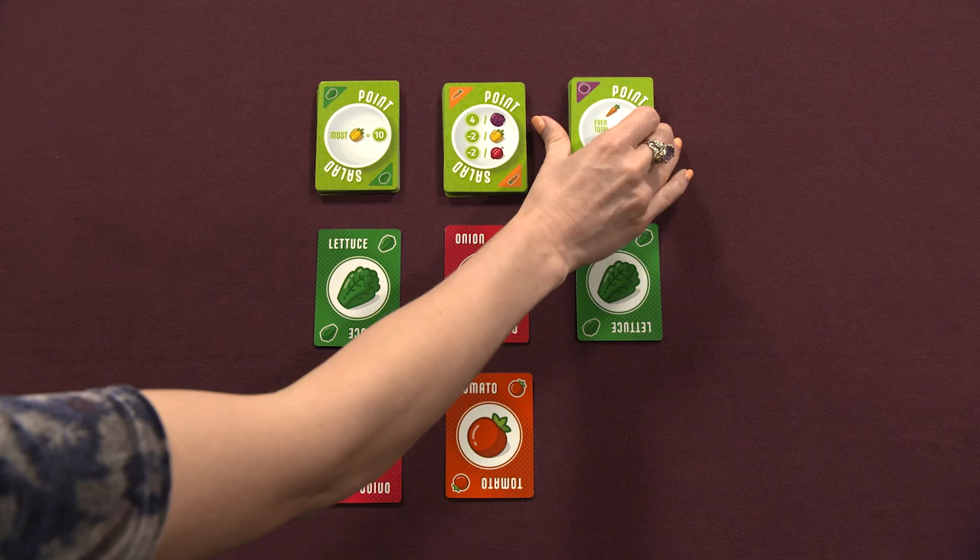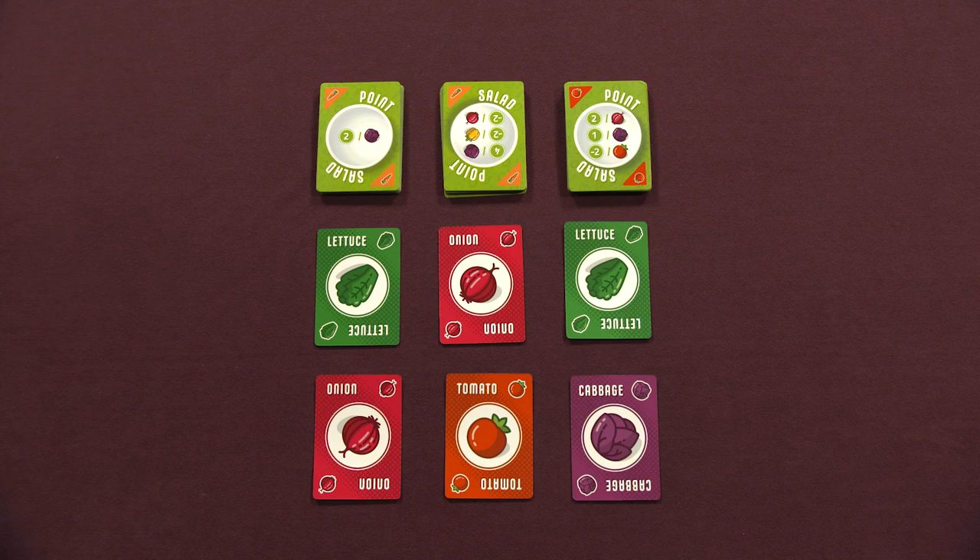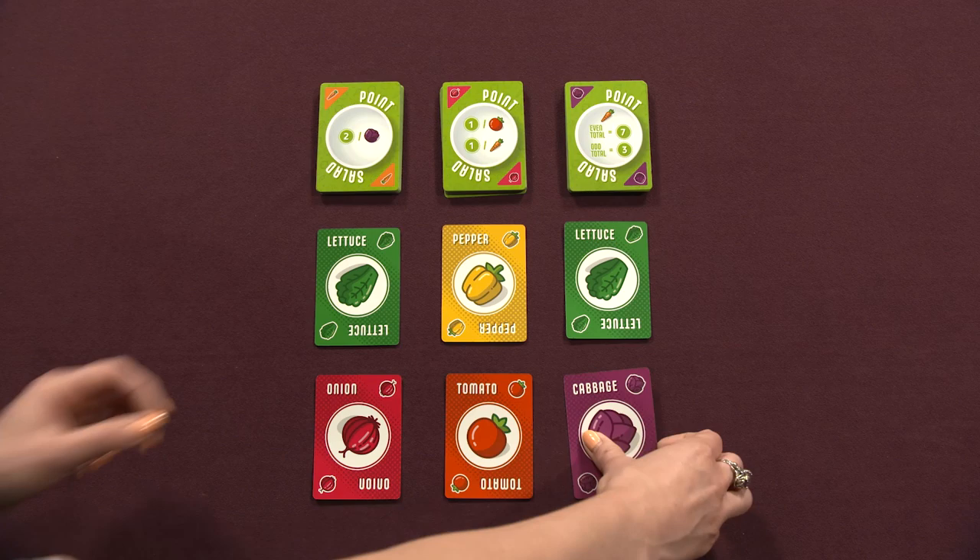Randomly select a start player and you're ready to Caesar the day! Gameplay occurs in turns, during which the active player may draft cards from the center area in one of two ways: they may either draft one point card from one of the three point card piles, or draft up to two veggie cards from the market.